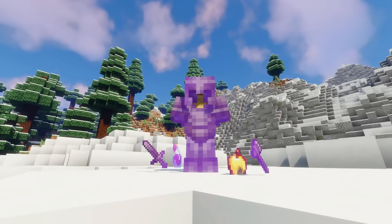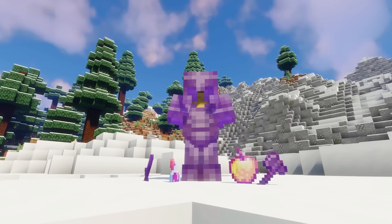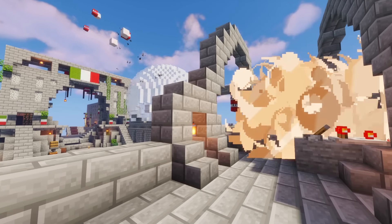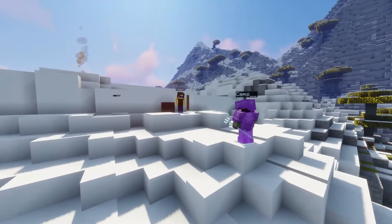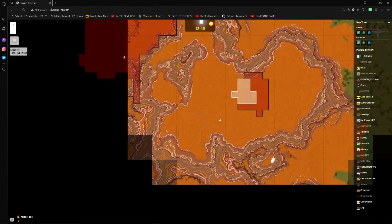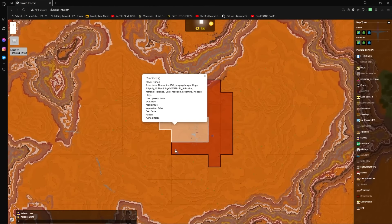Things began to change when more towns began to use villagers and XP farms to produce stronger weapons, armor, and tools. Through this, players slowly gained the ability to wage war with one another. Nearing the end of the first week, several small skirmishes had occurred between neighboring nations and a few resulted in the complete conquest and destruction of a town.